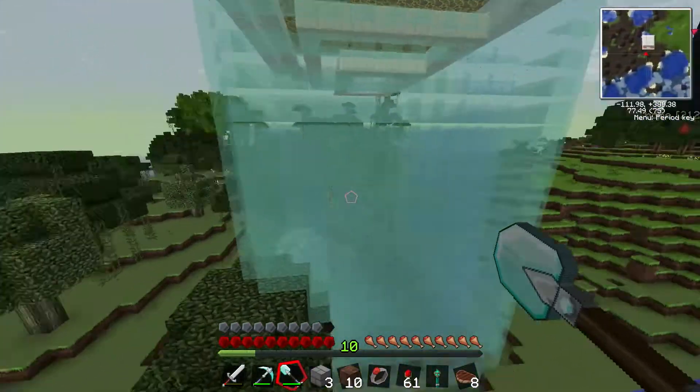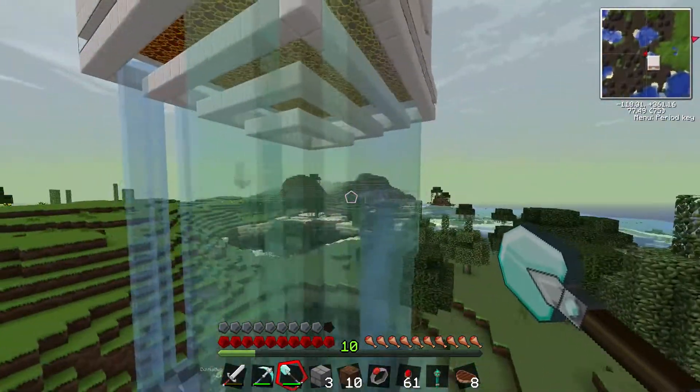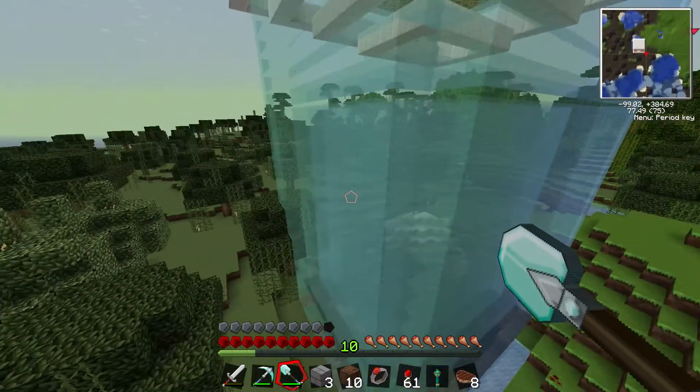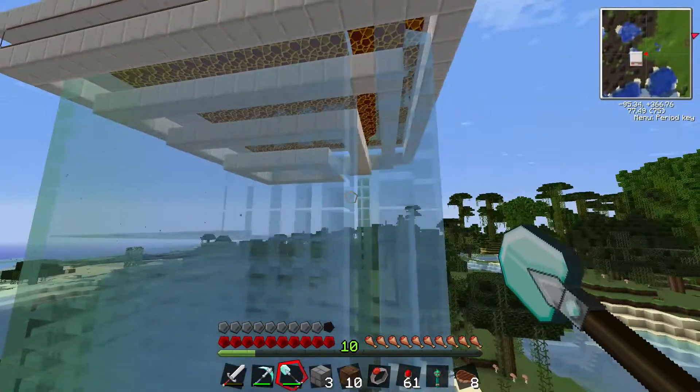This is quite cool - you've got two different water colours in here. It's because it's on the border of a swamp biome, so the water in the swamp biome looks greenish and the water in the regular biome looks blue.